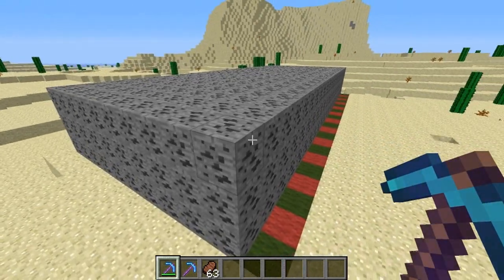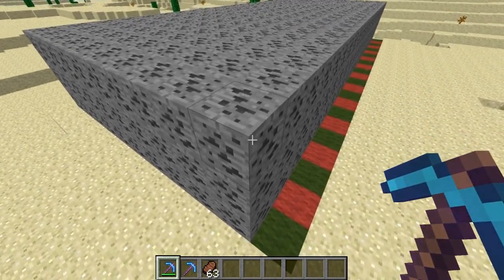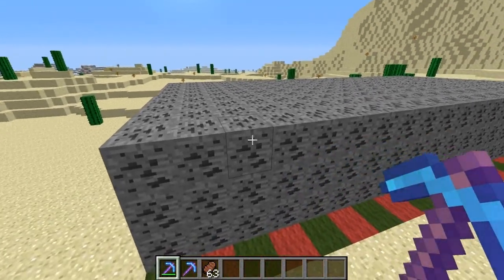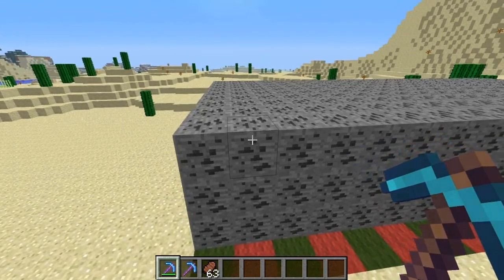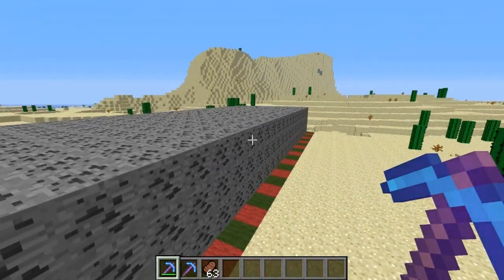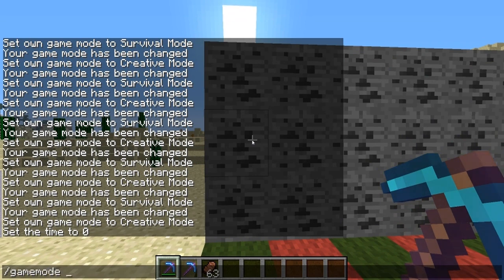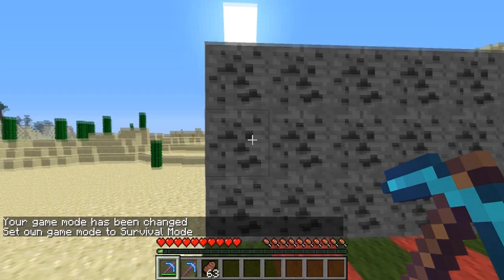So for example, diamond ore will yield more XP than coal ore. What we're going to do here is test to see exactly how many ores it takes to reach level 30 enchantment for all the different ores we can mine. So let's go ahead and switch into survival mode. There we go — survival mode.